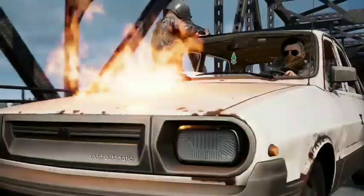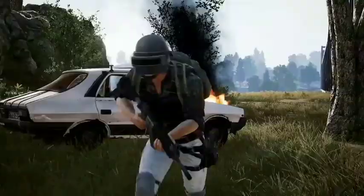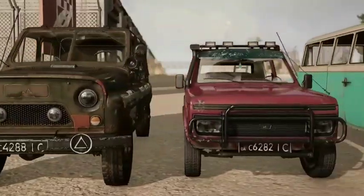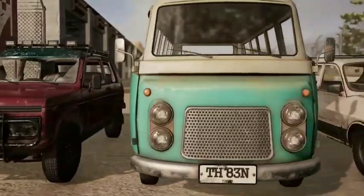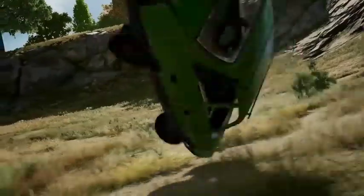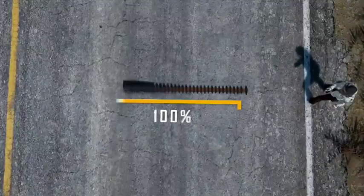Vehicles will also no longer explode immediately upon reaching zero health. Instead, the engine will die and catch fire, giving you about 5 seconds to bail before the vehicle reaches its ultimate end, though excessive damage can be an exception. These new damage zones affect most basic four-wheeled vehicles like the UAZ and Murata. Other changes include increased armor for boats, no more increased collision damage when vehicles are rolling, and a 50% increase to spike trap length.